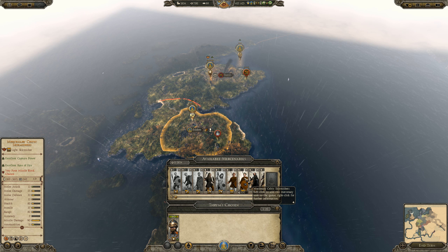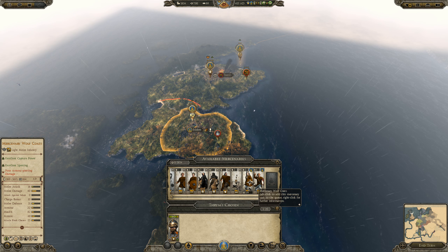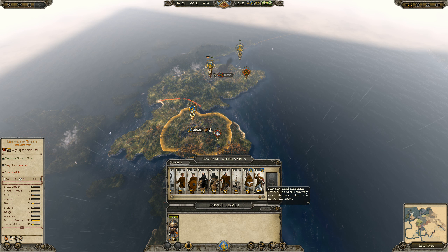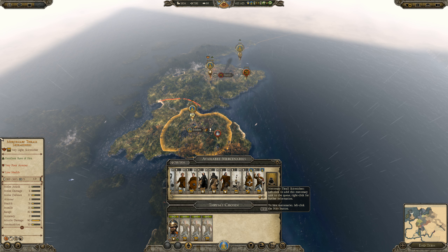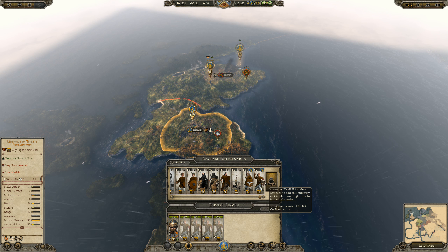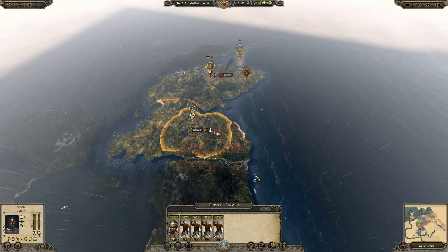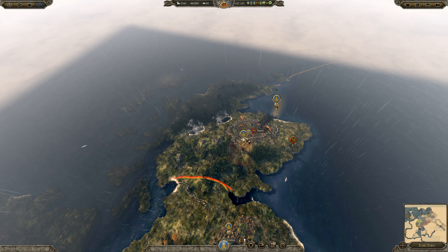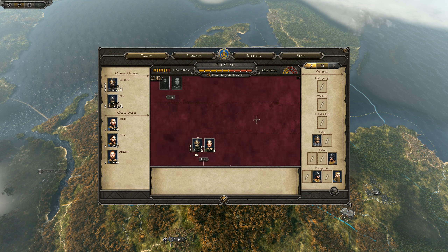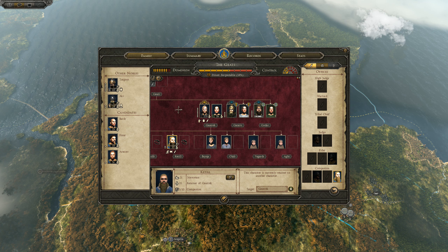What mercenaries could we get? Probably worth getting something. Going to get these because they're cheap. Just to guard against them. Continue that siege up there. We're all done down here. Now you don't have any influence left - you're still a retainer.